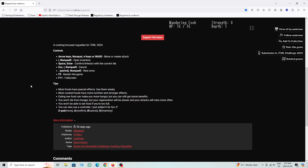A cooking-focused roguelike for Sunderl 2024 — similar to his last themed game. Arrow keys, numpad, V keys, or WASD to move or attack. I or numpad 0 to open inventory. Space or enter to confirm interaction on current tile. Escape, I, or numpad 0 to cancel. Period or numpad 5 to rest once. F5 to restart, F11 to fullscreen. Most foods have special effects — use them wisely.